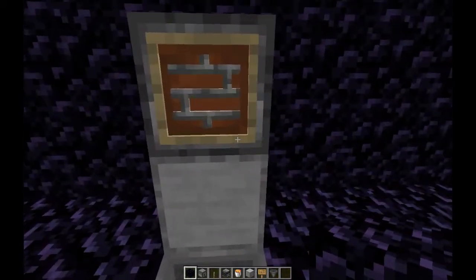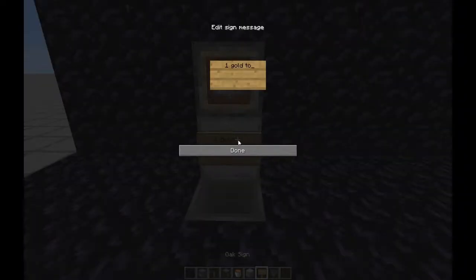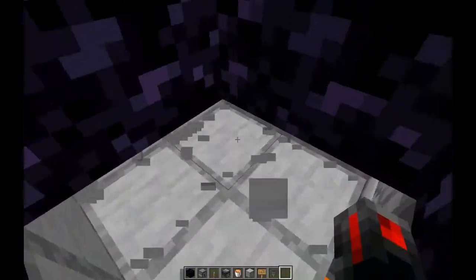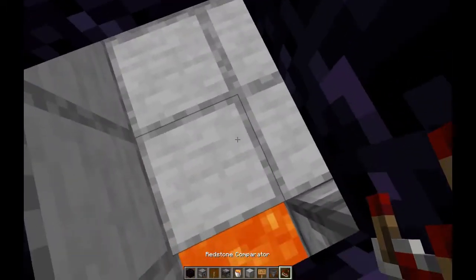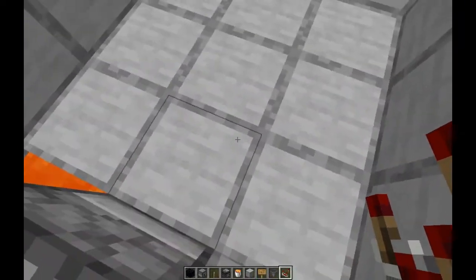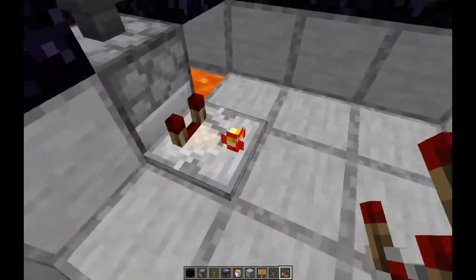What you can do is put a sign that says 'one gold to spin slot machine.' This actually works with any item. You have to get some redstone down here — you need a comparator. Place the comparator facing this way and turn it on. Now when there's an item in there, it'll turn the comparator on.